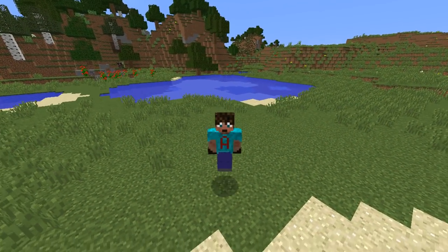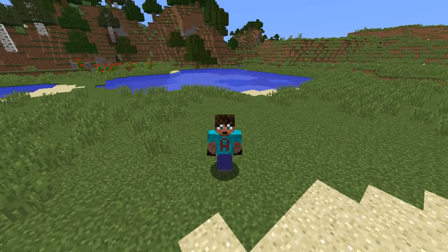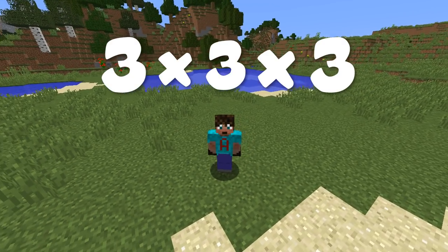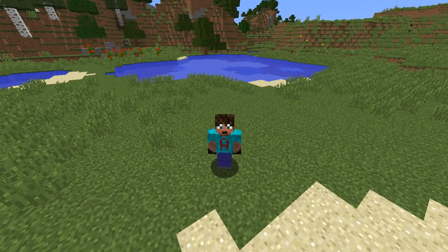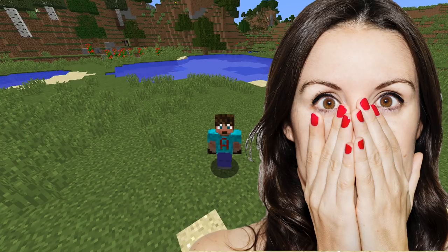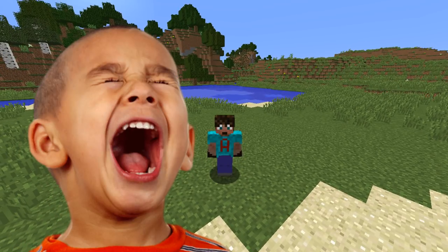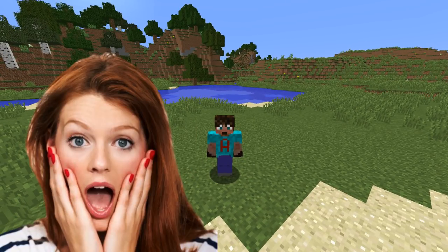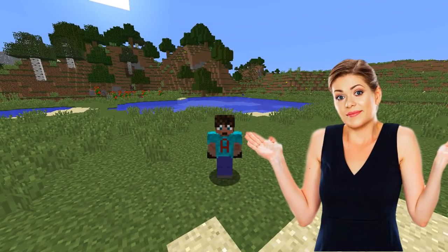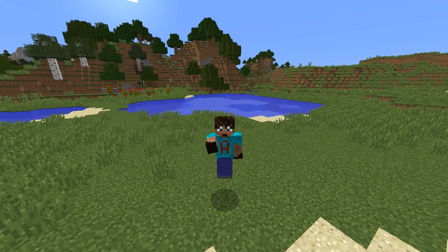Good morning, good afternoon, good evening and good night, depending on what time you're watching this - next video from me, Amomance. Today I've got a properly, properly tough challenge. I've got a cube, 3x3x3 - that is my space. I have to make a house with a working bed, storage, the ability to grow food, a furnace, a crafting table, a powered enchantment table which means I need a bookshelf too, an anvil, a brewing stand, and an armour stand. How am I going to do that in a 3x3 space? Well, I have got an idea and I think you might not want to miss this. So let's get on with it.